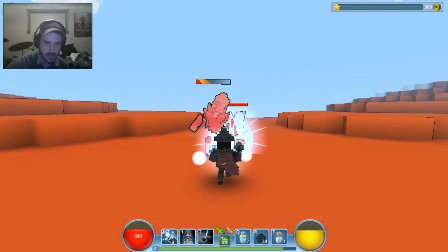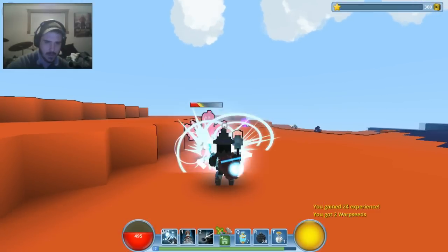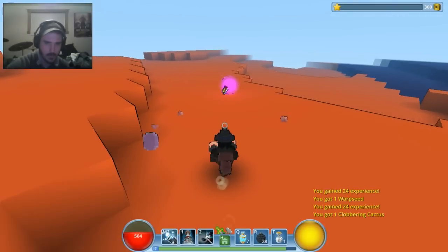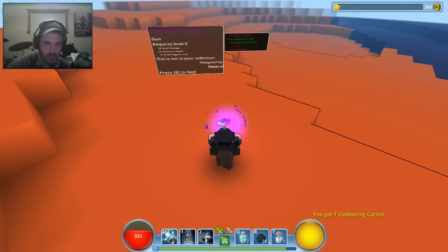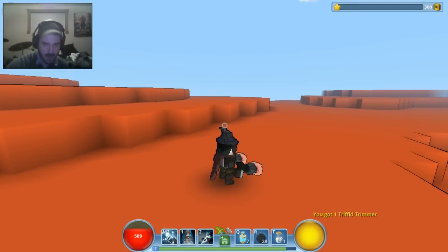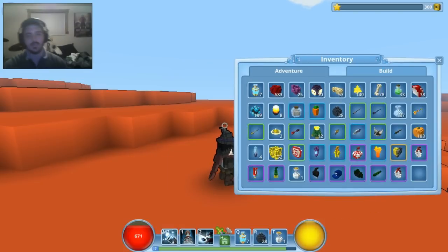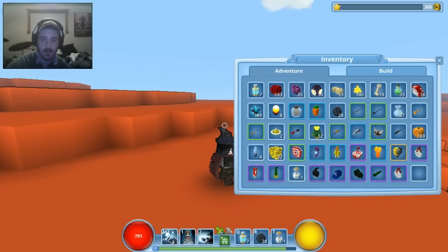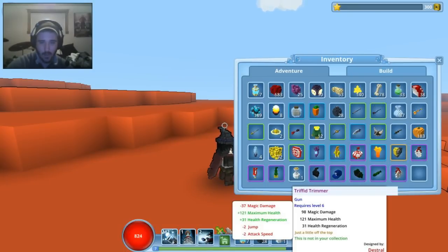The Gunslinger doesn't have a whole lot of armor. B brings up your inventory — mine's pretty full. You have two separate inventories: one for adventure and one for build. You can also hit Tab. I can select the gun I just got — it has plus 121 maximum health and plus 31 health regeneration, so I'll take the minus 37 magic damage and minus two jump and two attack speed for that.